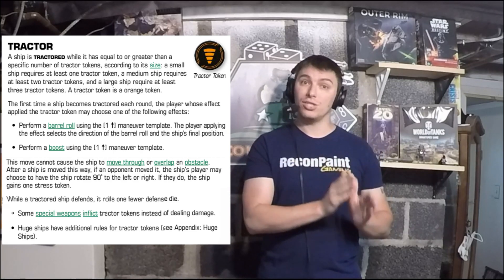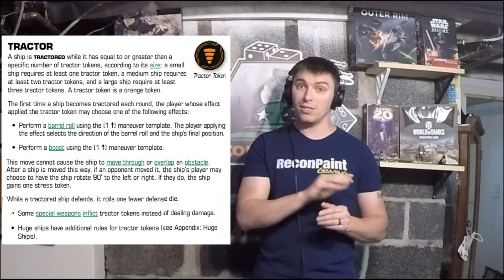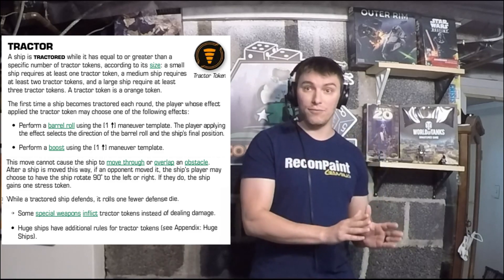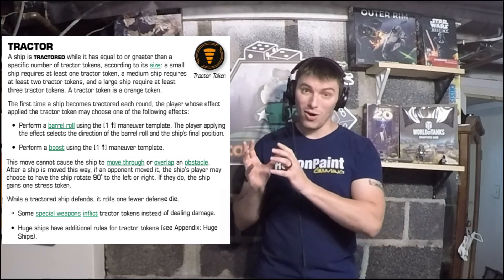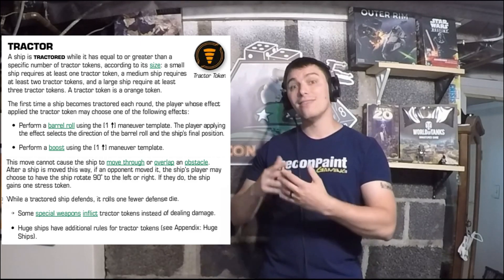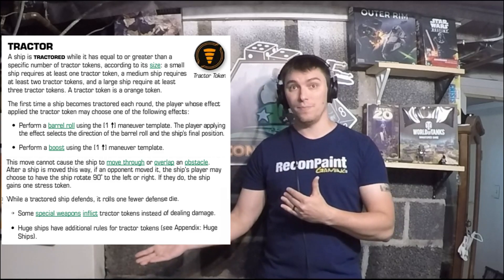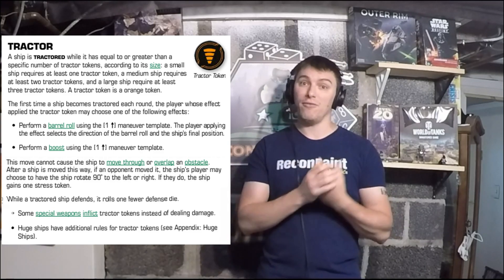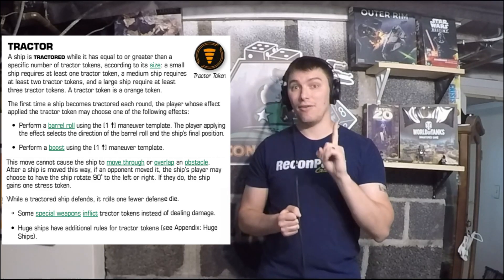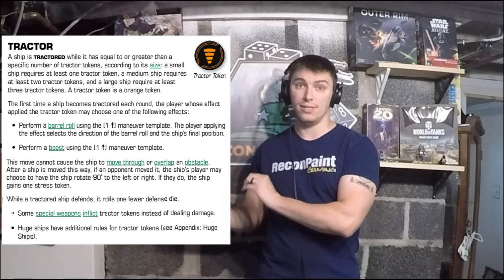While a tractored ship defends, it rolls one fewer defense die. Even if you have 20 tractor tokens, if you're a small base ship you are tractored and those abilities don't stack — you don't reduce your defense by 50 if you have 50 tokens. You reduce it by one because the status effect applied to you is simply 'tractored,' so you roll one fewer defense die.